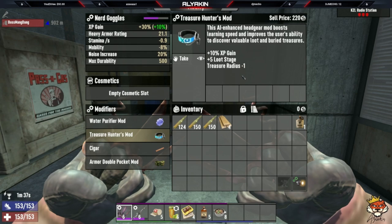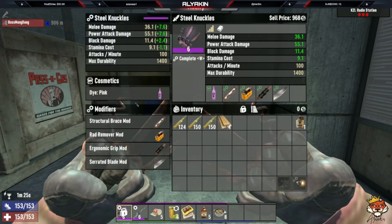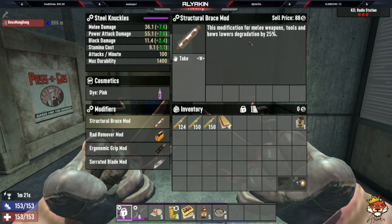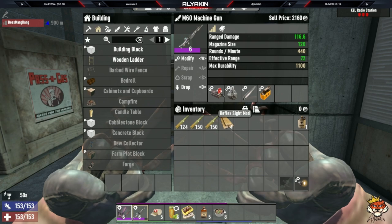For your weapon, starting out any knuckles - wraps or iron knuckles - are good, but you want to max out your steel knuckles. For mods, run structural brace mod to prolong durability since they degrade 25 percent faster. Run rad remover so radioactive zombies won't regen HP for 90 seconds - huge when you're the tank. I like ergonomic grip mod which decreases melee stamina use by 10 percent. Also run serrated blade mod to cause a bleeding wound. On machine gun, run reflex sight mod for easier aiming, extended mag for more ammo, and rad remover.